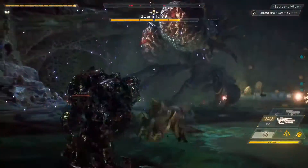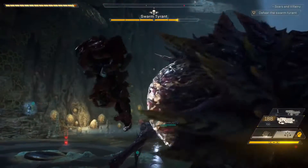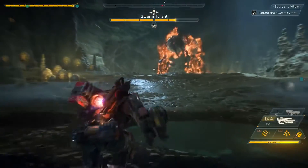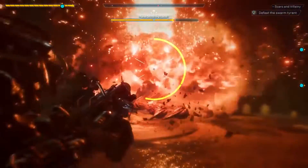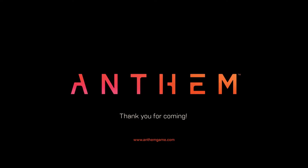Looks like our squad now has everything well in hand. But the Swarm Tyrant is back. Jen's got to get out of here — she's going to take a lot of damage. Scylla set the Swarm Tyrant on fire again. Every Javelin has a powerful ultimate ability that can turn the tide of battle in your favor. But this battle isn't over yet. Thank you all for watching our live gameplay experience today. Anthem will be available on February 22nd for PC, Xbox One, and PlayStation 4. For more information, go to AnthemGame.com.